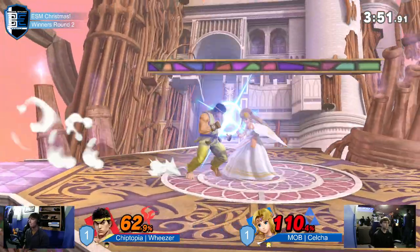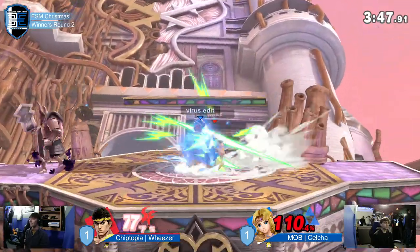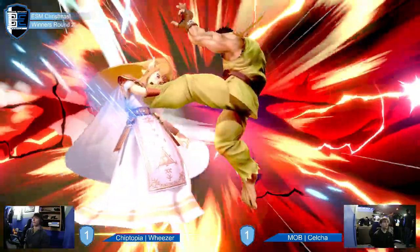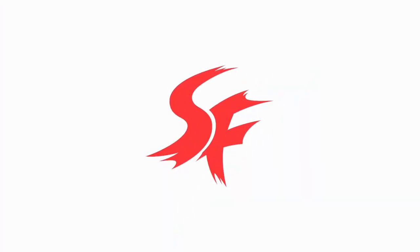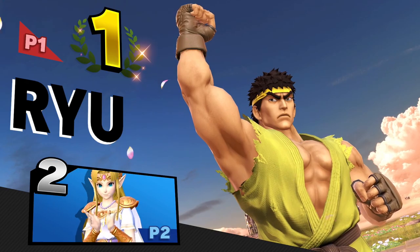Celso is in absolutely no mood to make that mistake. That may be the mistake — the Naryu's Love, Celso just trying to call Weezer out in that spot. The up smash would have taken it right there. But Celso just playing it safe once again, setting up the Knight. Weezer comes back in with the back air — we're both looking like it could go either way. Weezer takes the set with the reverse 2-0. Amazing stuff from this player.